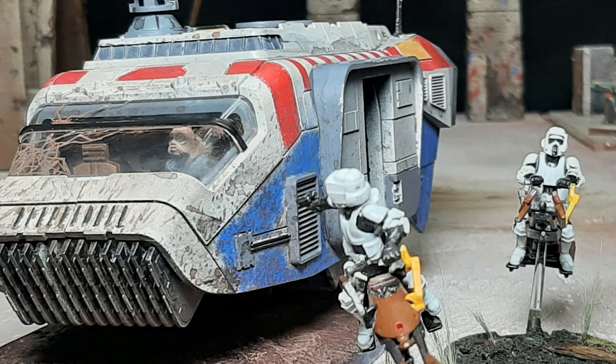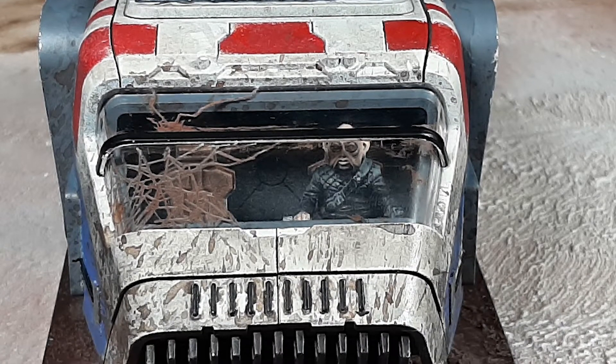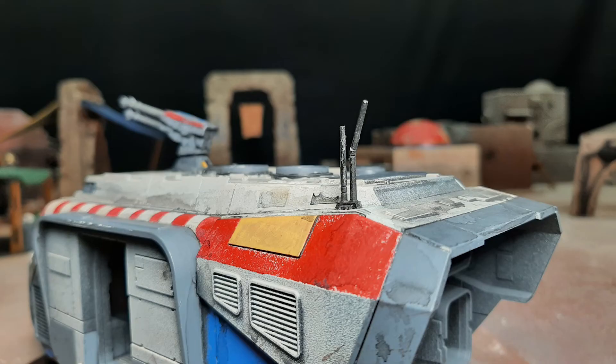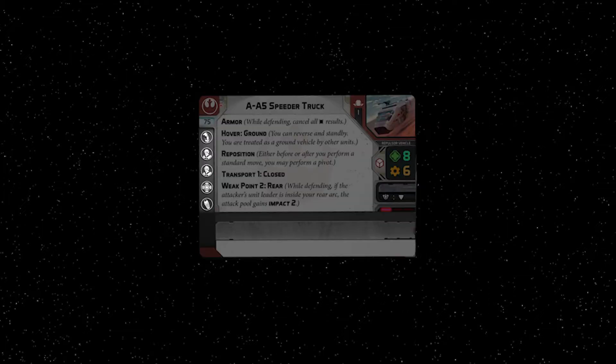But the minivan puns are over, because playing as or against Rebels will never be the same again. This thing comes with three new pilots, including a field commander. There are two crew spots, one heavy weapon hardpoint, and a communications slot. In this first video we're going to run through the abilities printed on the main card only. Then in a second video we will break down the upgrade cards and pilot abilities.